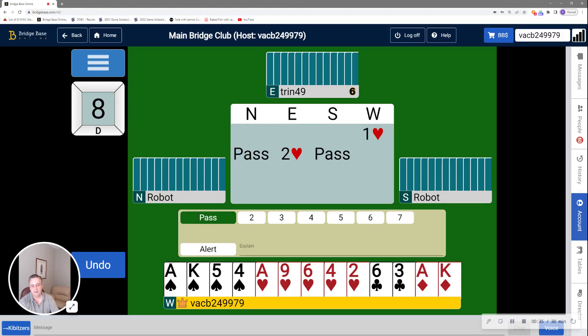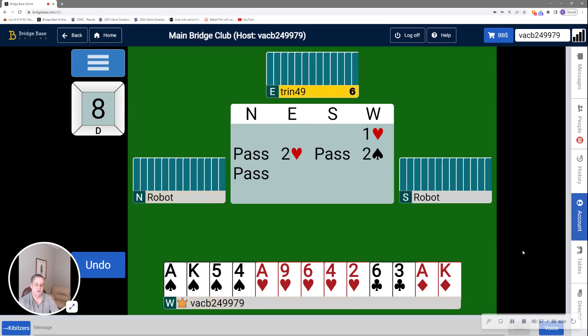One, we might find a 4-4 spade fit, and a 4-4 spade fit generally plays better than a 5-3 heart fit. And the second reason, although this is very unlikely, is slam is theoretically possible if partner had just the right hand. And I can keep that in the list of possible contracts if I just bid two spades. Now, this is forcing. It shows three or four spades with something in the suit, and I ask my partner if they have a maximum or a minimum. And if they do have a maximum, do they have something in spades, or perhaps something somewhere else?